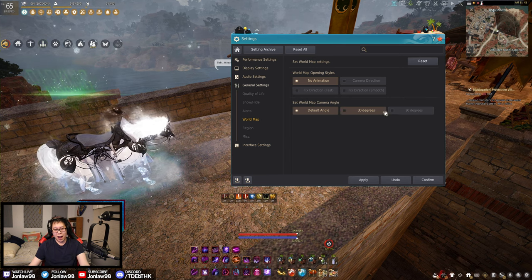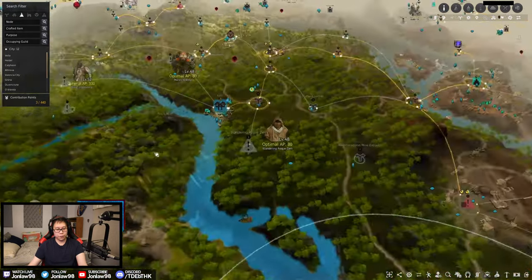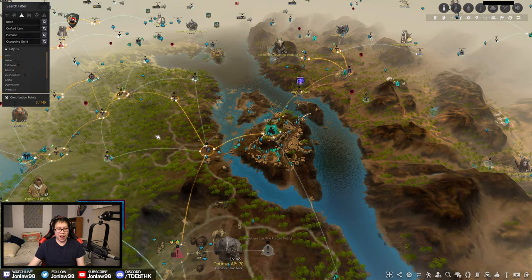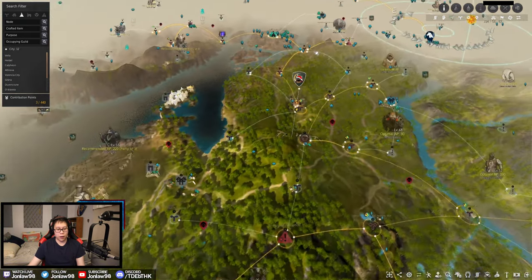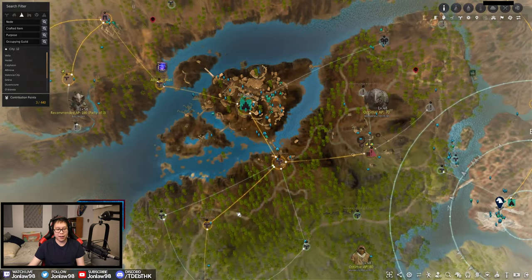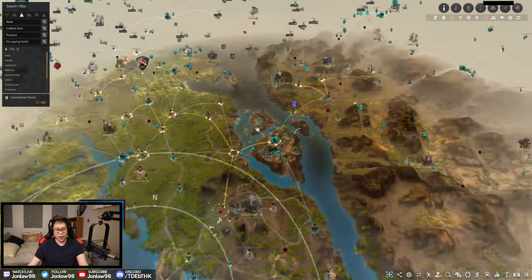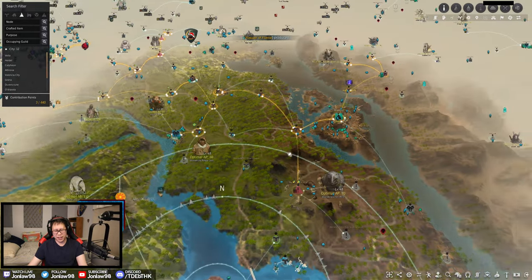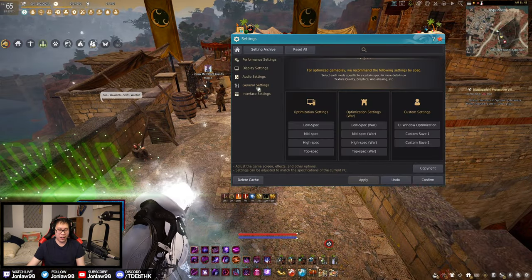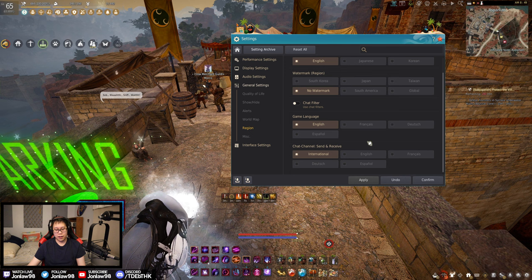World map — I always like to keep mine on default. For example, if you're looking at a guide and they show you Alto Nova, and your map is oriented differently, you'll be confused. I just keep it default so everyone knows what to look for and where it is. Just keep it default and don't make it complicated.